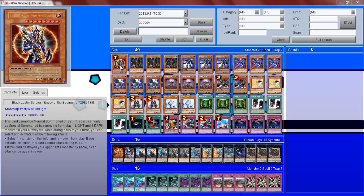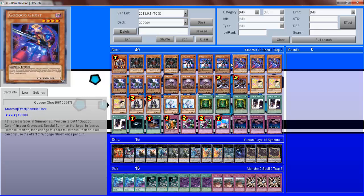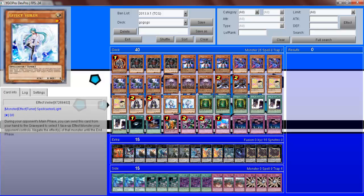Starting off we've got a BLS, pretty self-explanatory, it works quite well with the deck. The next card to go over is GoGoGoGorum, three of them. Three Giant, three Ghost, three Golem, three Zombie Master, two Mizuki, three Star Drawing, two Summon Monk, and two Effect Veiler.